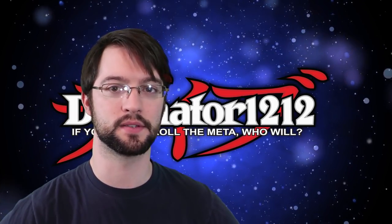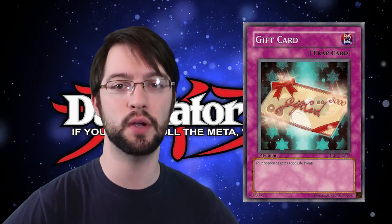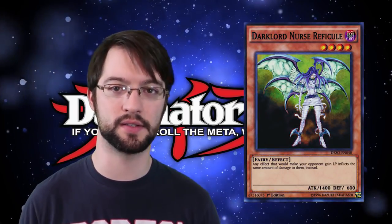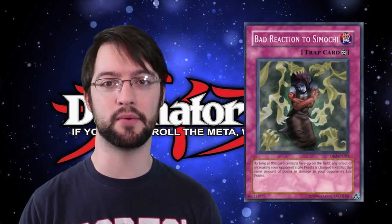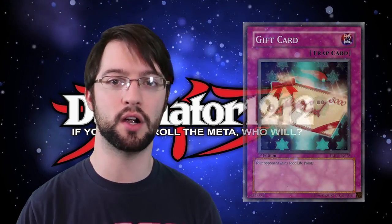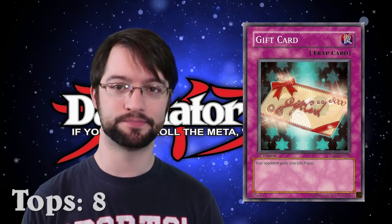Next up, with like eight or so tops, is Gift Card. Gift Card is a normal trap card that reads: your opponent's life points are increased by 3,000. In a bubble, this card would be literally one of the worst cards in the game — it's a minus one for you and your opponent just gains life points. You certainly don't want to lose card advantage to give your opponent life points. Unless you're playing Nurse Burn — Nurse Wreckfield the Fallen One, or whatever her Dark World errata is — and the continuous trap Bad Reaction to Smoochy, both basically say if your opponent would gain life points, they lose them instead. So you activate three Gift Cards with one of those two other cards on the field, do 9k damage, and win the duel. It's cheesy, but it's topped like eight times, so it's worth the mention.